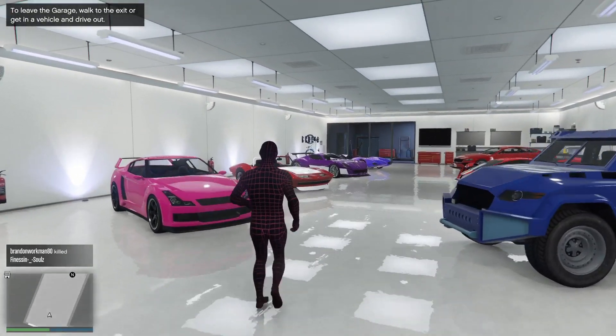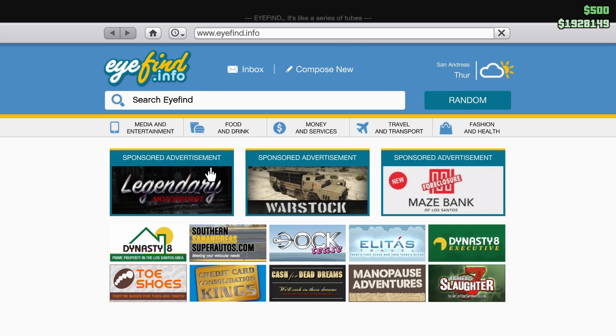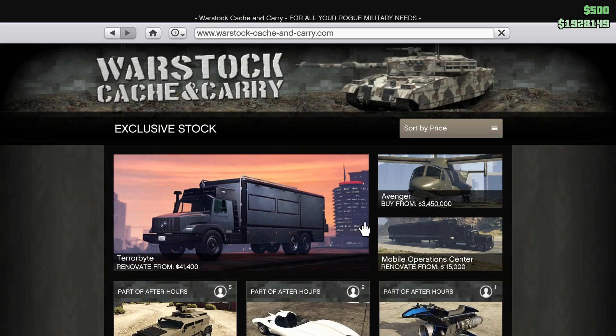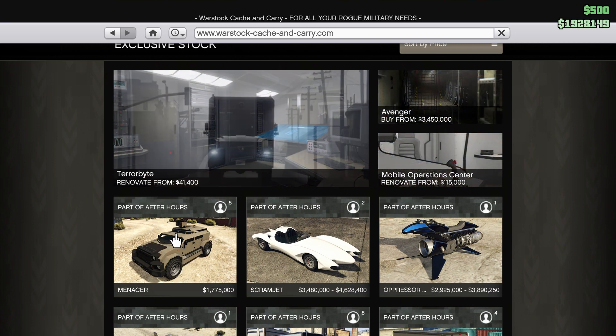Hey, how's it going, guys? Rockstar has just released the Mercer. It's in Warstock. I'm going to go ahead and show it to you before I buy it. Where is it? There it is. It's 1.775 mil. I barely have enough for it. Let's go ahead and buy it.